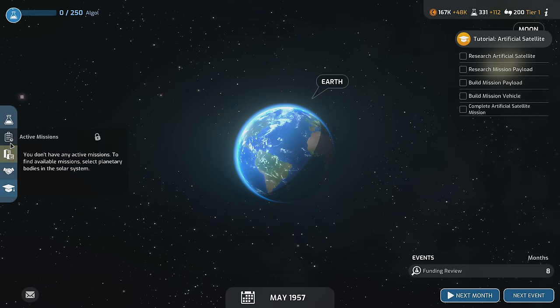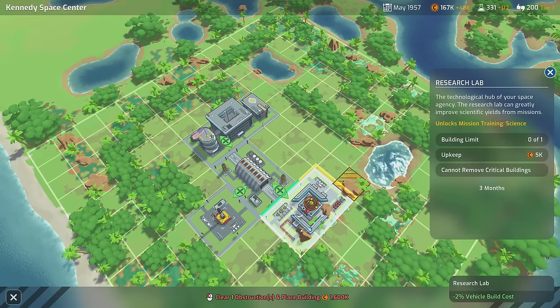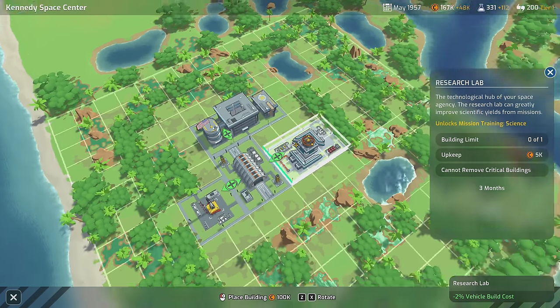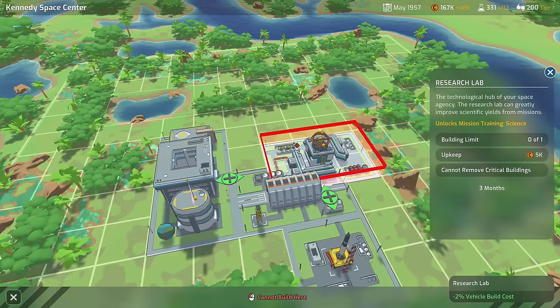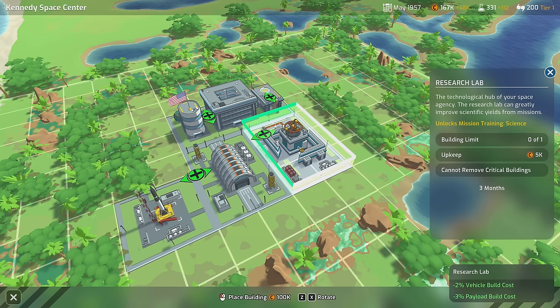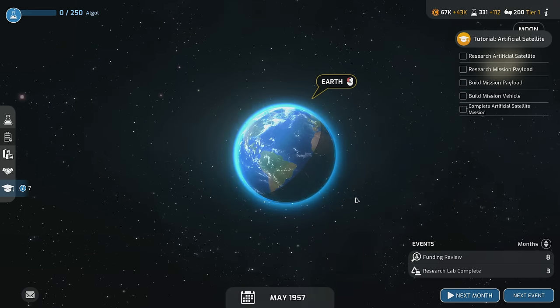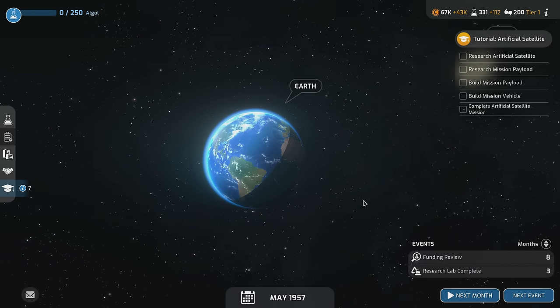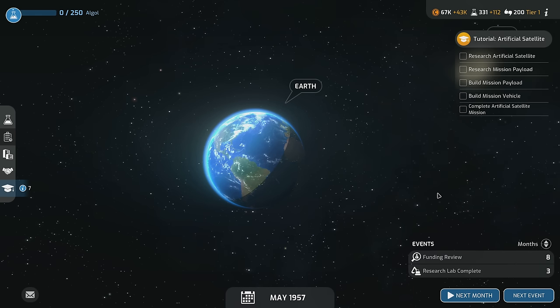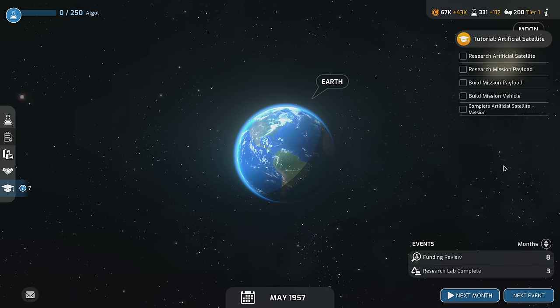Let's look at the base. I want to build the science lab — it's 100K, which is what we have, and takes 3 months. I can get two adjacency bonuses by placing it here: negative 2% vehicle build cost and negative 3% payload build cost. I'm going to build that. Building science labs early is important — the earlier you invest, the more it snowballs over time. It's like investing in a Roth IRA — the earlier you put the money in, the bigger that pool grows later.